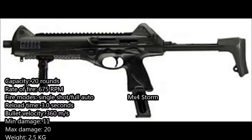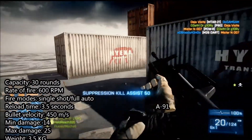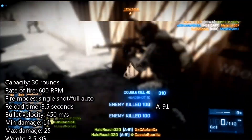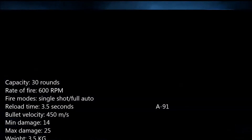Moving on to the last weapon we have here — the A91. The A91 has a magazine capacity of 30 rounds and a rate of fire of 600 rounds per minute. The bullet velocity is 450 meters per second and the fire modes are single shot and fully automatic. The maximum damage is 25 per round and the weight is 3.5 kilograms.